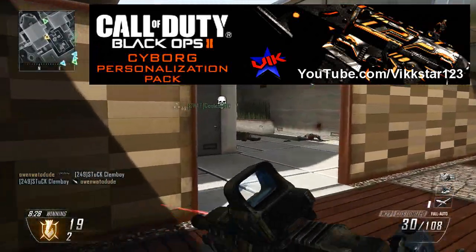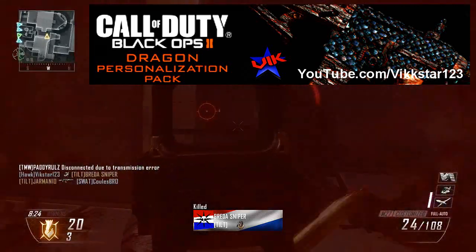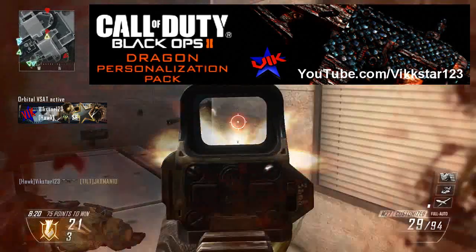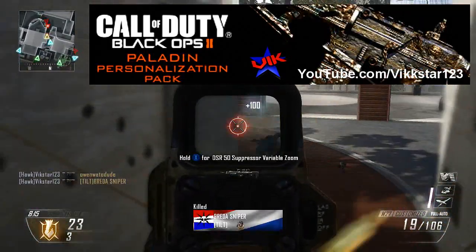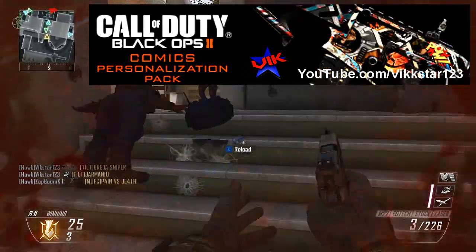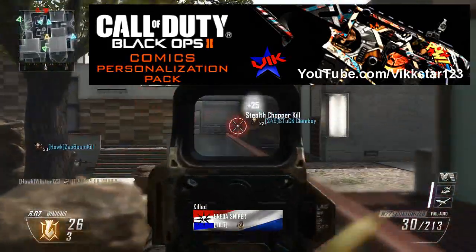First, from the distant future comes the Cyborg personalisation pack, fully loaded with an Electrotech-themed weapon skin. Next up we've got Dragon, inspired by the armoured body of a mythical dragon — the pack comes with a dragon scale-themed weapon skin. Then there's Paladin, inspired by the real insignias of the Middle Ages, with a medieval-themed weapon skin. And last of all, Comic Book, inspired by classic comic book designs with a comic-themed weapon skin.